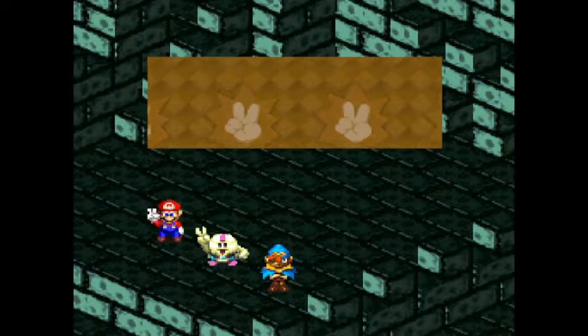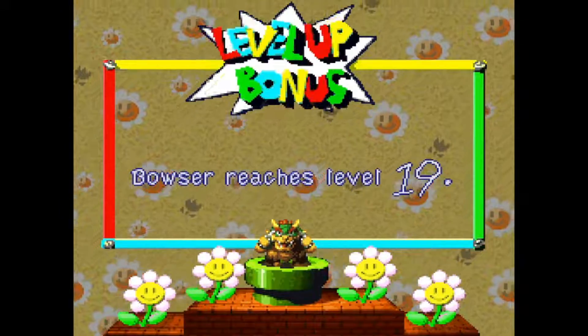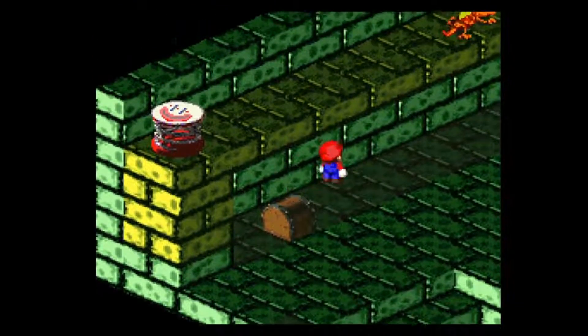Well, good stuff. 34 points and 150 coins for that effort. And Bowser hits level 19. Sweet stuff indeed. I assume HP's going to be it. Yeah, it's going to be. And that takes care of you.